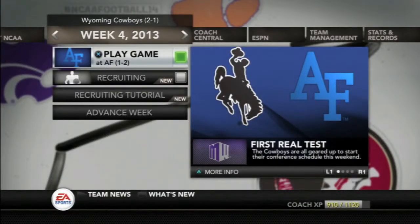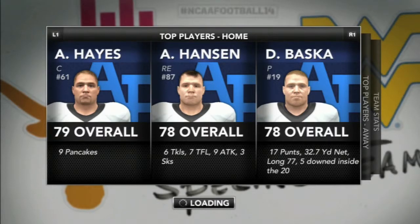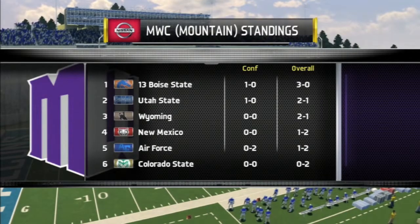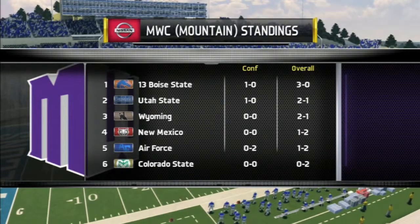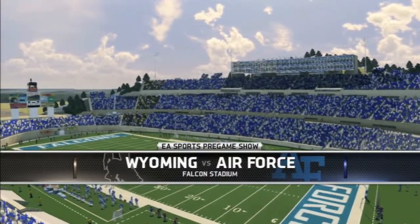After building a two-week win streak, the Wyoming Cowboys are going on the road for their first test in the Mountain West Conference against Air Force. There are the top players for Air Force — Hayes, the center, who's got nine pancakes on the year. Air Force is a running team. And there are your stats for the Wyoming Cowboys, who are 2-1 overall. Here we are from Falcon Stadium, about to take on the Air Force Falcons.